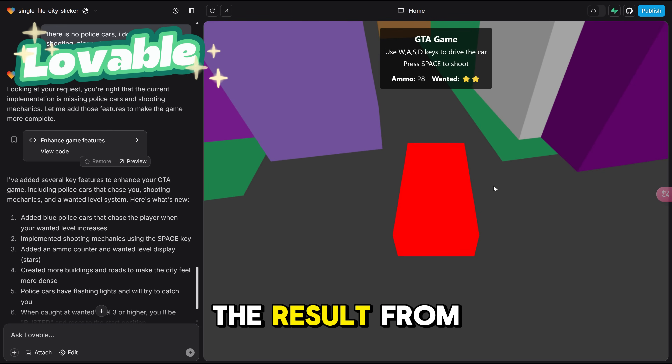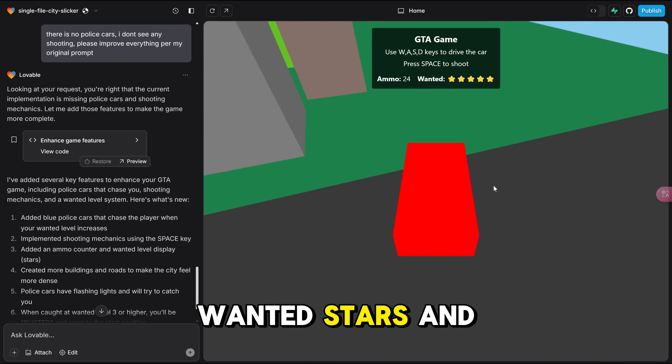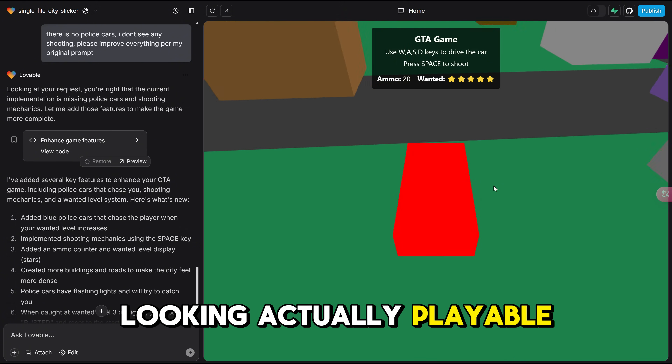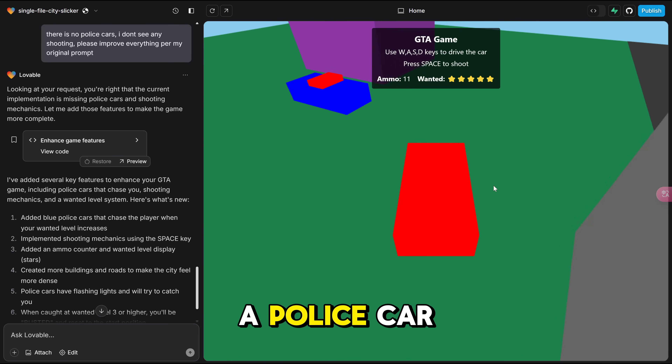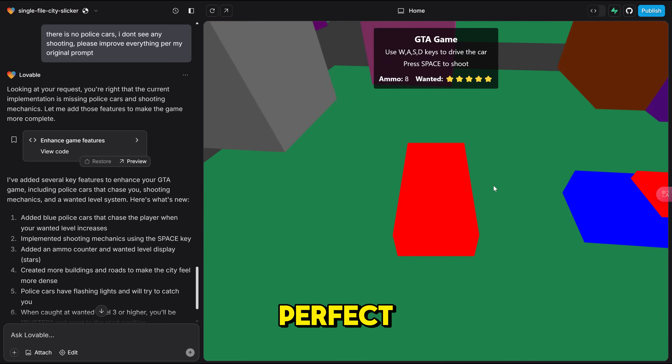And here is the result from Lovable — a little bit better. We get the user interface with wanted stars and controls on top. We got ammo. The city is looking actually playable, and I can move and control the car and even shoot. I even found a police car, but it did not chase me. Much better overall, but far from perfect.